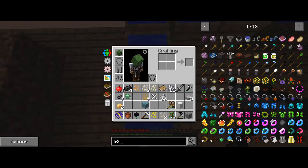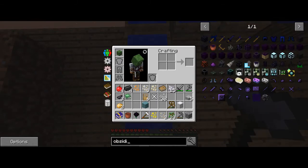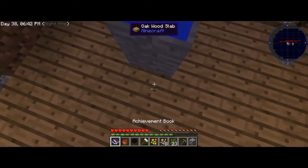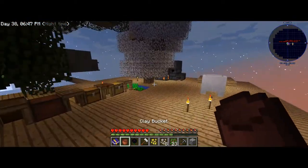Lava, so we're trying to make obsidian. Let's see... obsidian... obsidian, a fluid.